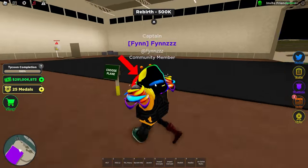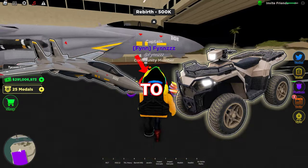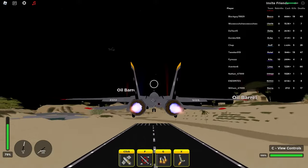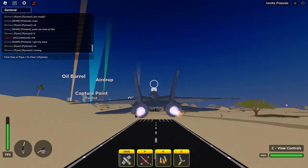Now it's time for the final comparison: air-to-ground, which is how well your plane can take out anything on the ground. We're back in the F-14.